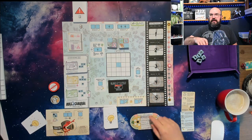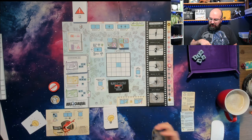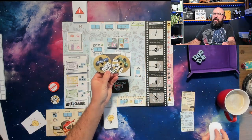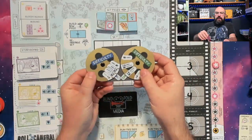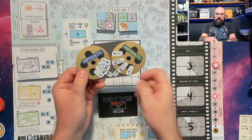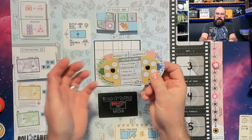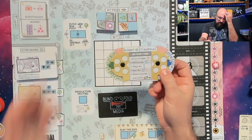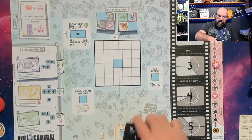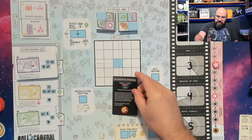You have this handy-dandy thing that reminds you of everything you do on a turn, and it has your budget and schedule on it. In a normal game for one player, you set it here — one player, normal difficulty — and here for the budget. So you have 10 days and $12,000, whatever denomination that is. That's there.